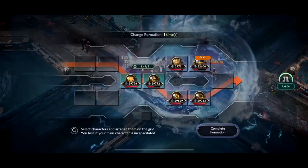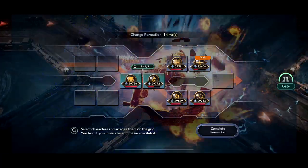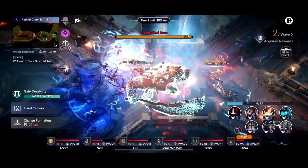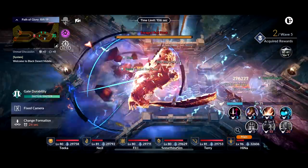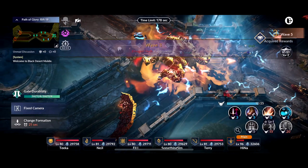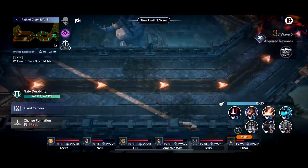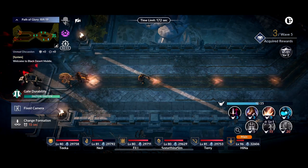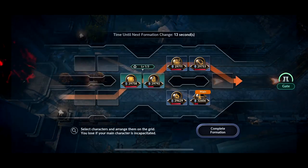Here I just keep my formation where I have two characters in the middle, because that's where Red Nose stands most of the time. If you kill him quickly enough, he won't even charge at your gate. If he does charge at your gate, just move one character to the gate and then move them back once you're done. I moved my main character Hina to conserve her HP, because if she dies, everyone dies.